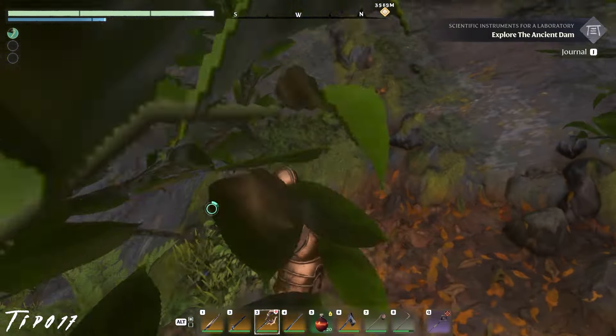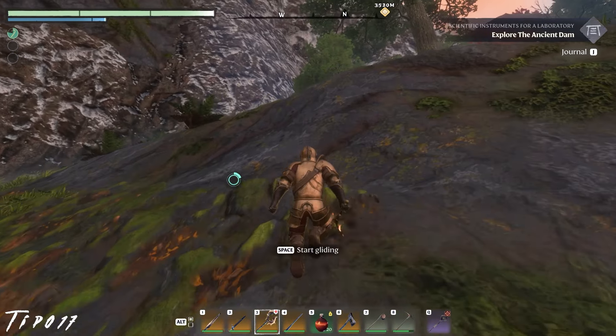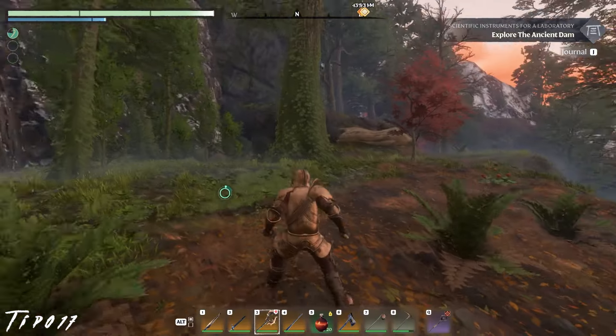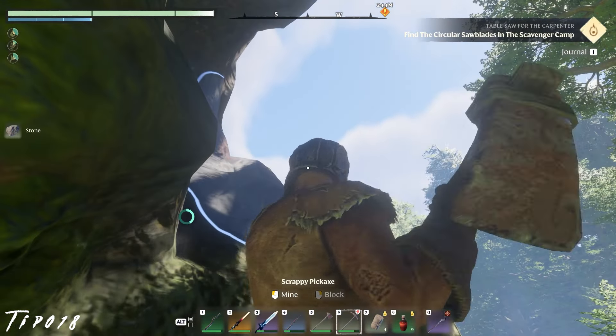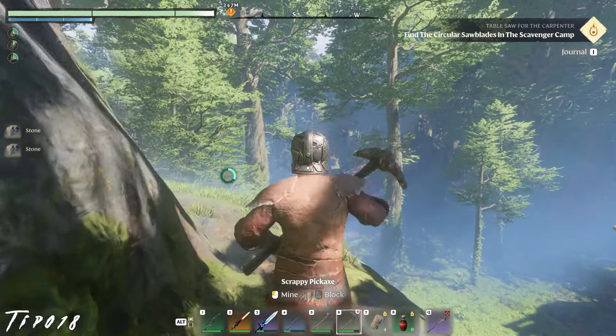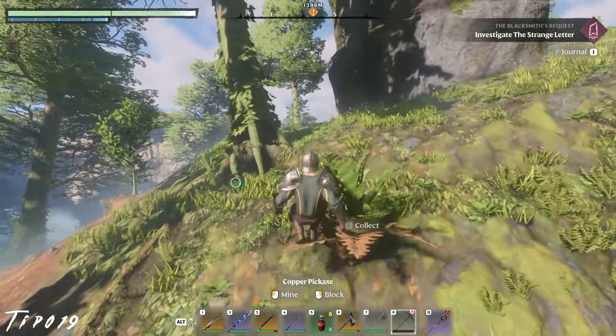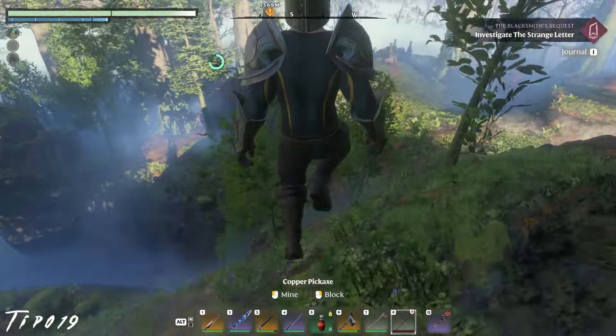Jump and glide to traverse steep terrain. This was nerfed recently, but still works quite well. Use notches on places from which to jump up unwalkable terrain, or simply tunnel through to reach greater heights. Double jump makes a huge difference in your maneuverability — a must-get for the explorer.